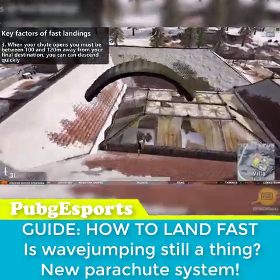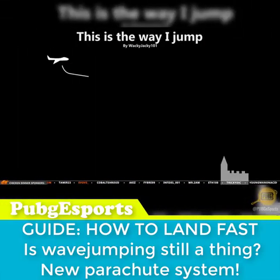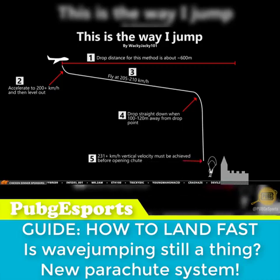During all of these tests, I developed my own preferred way to jump, illustrated right here. I like to drop about 600 meters away from my target destination. I instantly accelerate to about 200 km per hour vertical velocity — this can be done while holding shift as you exit the plane. I then level out a bit and fly at about 205 to 210 km per hour vertical velocity. When 100 to 120 meters away from my final destination, I dive straight down again holding shift, and am then able to reach at least 231 km per hour vertical velocity before my chute opens to get that extra downwards motion.